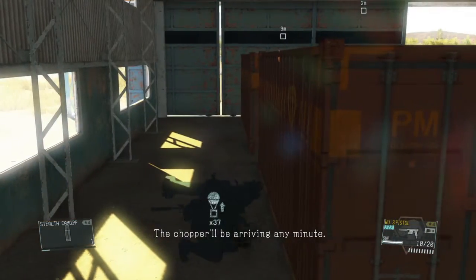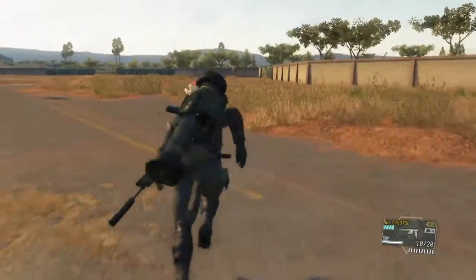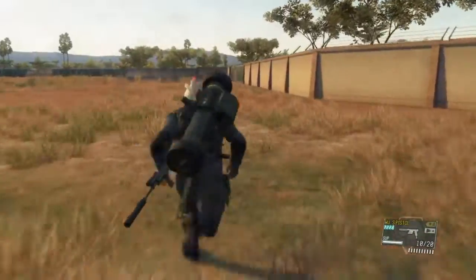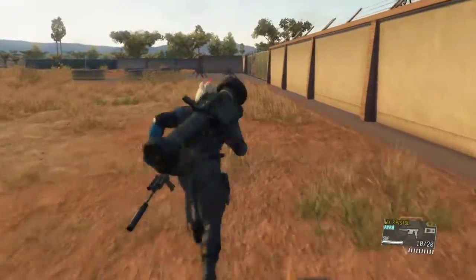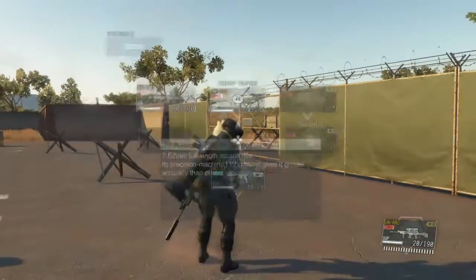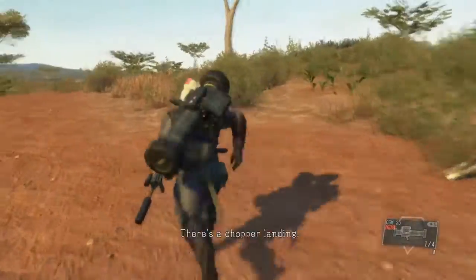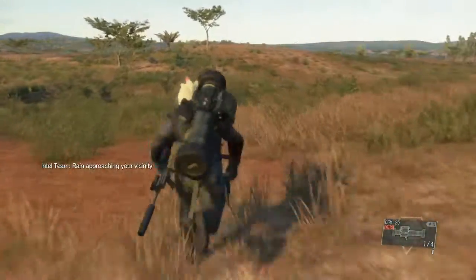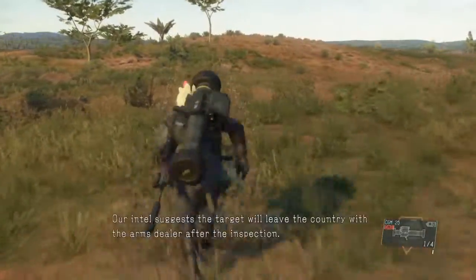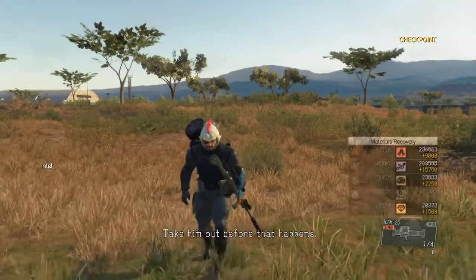The chopper will be arriving any minute. Watch out. There's a chopper landing — it must be carrying the arms dealer. Keep your eyes on him. Our intel suggests the target will leave the country with the arms dealer after the inspection. Take him out before that happens.